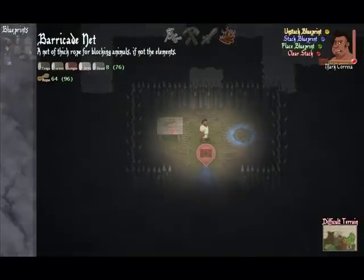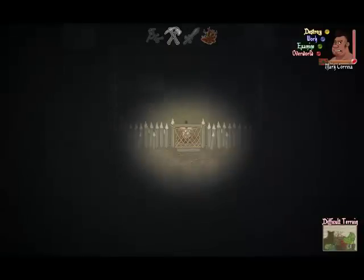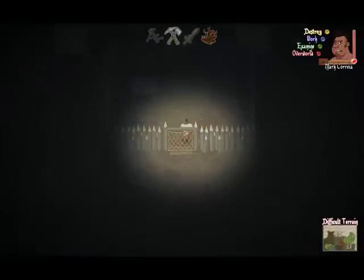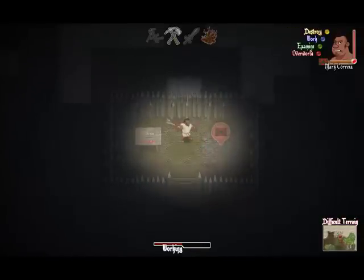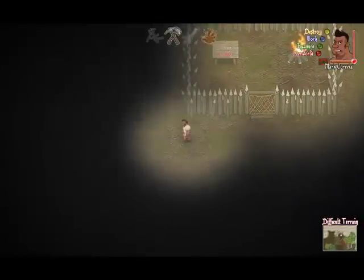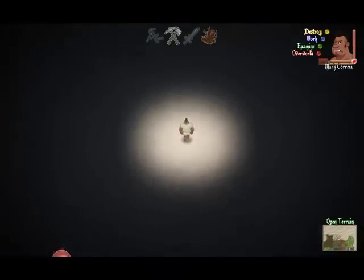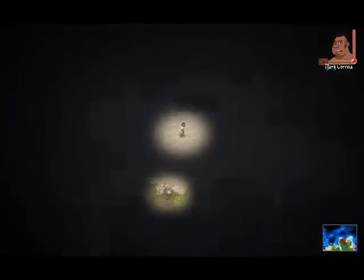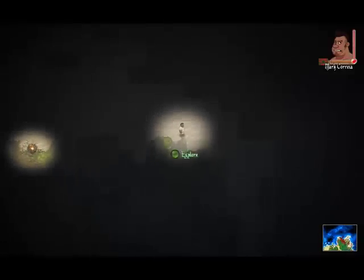Now if I go over to the barricade net, both numbers are green — we have sufficient resources. I'm going to build this door in the dark. So now we have a door, and you can work the door to open and close it. Since it's dark, we're going to make a bonfire right there. Having the bonfire creates a little icon that follows us when we leave, which enables us to easily locate our campsite. On the overworld you can see it's visible there as well — campfires create a spot of light, so they're pretty hard to miss.